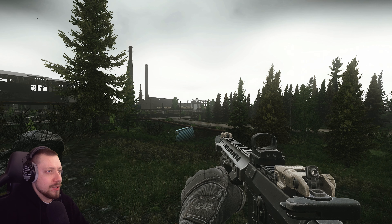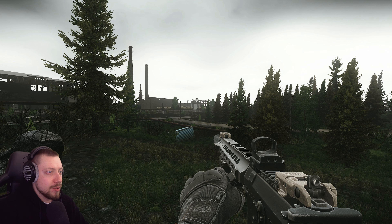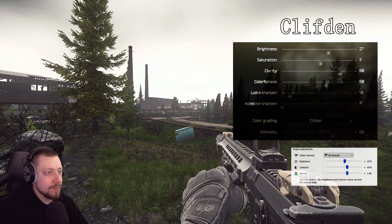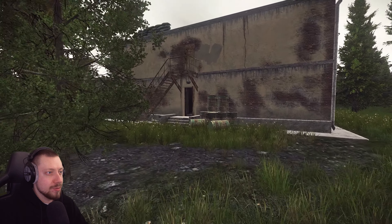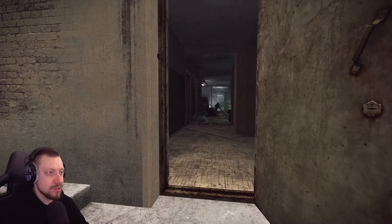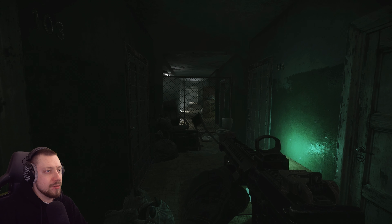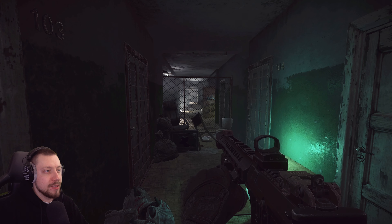The weather isn't great right now so it's not an ideal test, but this next filter is called Clifton. Settings off and settings on. Just as we go over to do the dorms test — I will show all these filters side by side on a different map at the end — and in dorms: settings off and settings on.